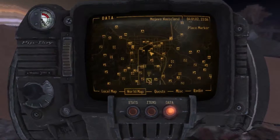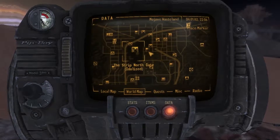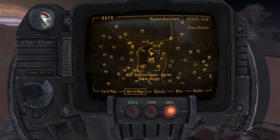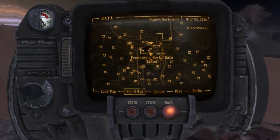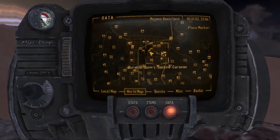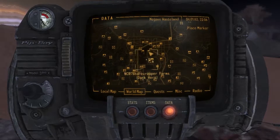What you want to do is go to the Gunrunners, which is near New Vegas — right here at the strip. Just to show you the general location: there's the strip, here's Gunrunners, there's Freeside, it's Northgate, and there's Camp McCarran. So that's just the general location.